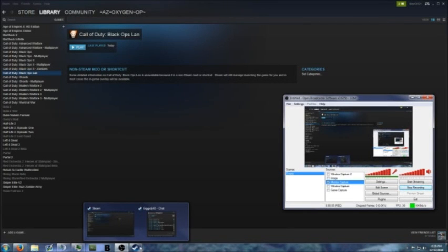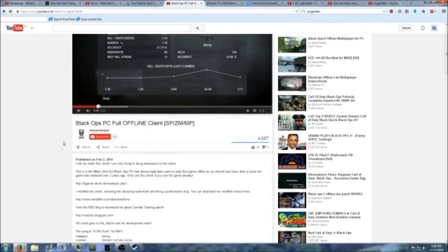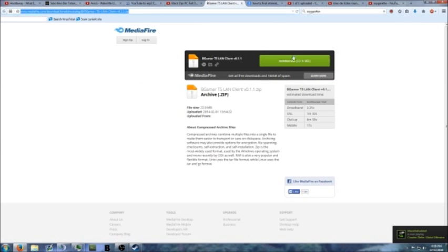Black Ops LAN on PC. First thing you need to do is download the LAN files, which are here — I'll link them in the description. It comes from this video here. There was a previous version that had crap on it, but this guy fixed it up, so you've got to download this.